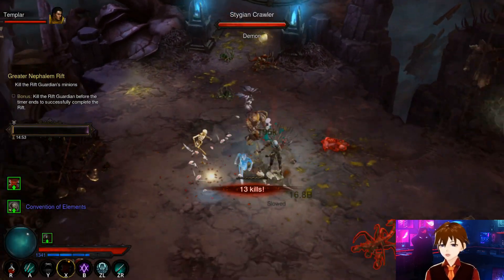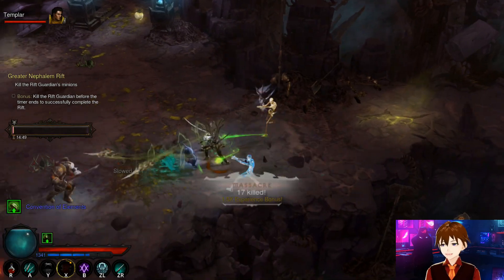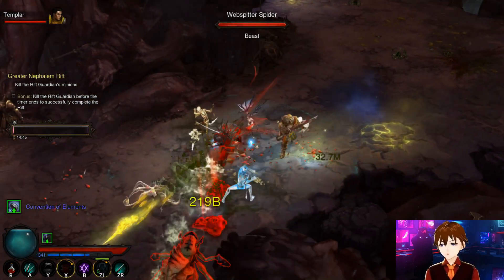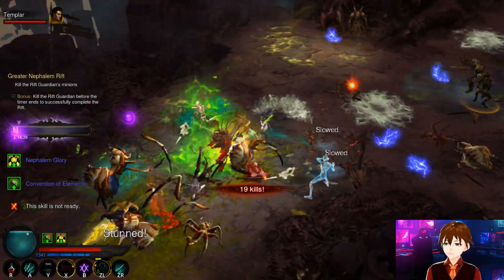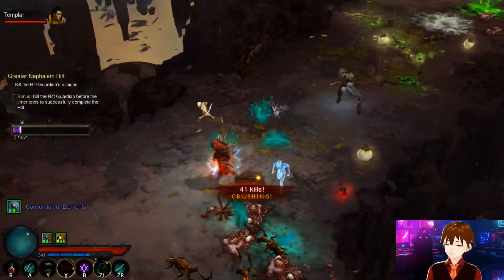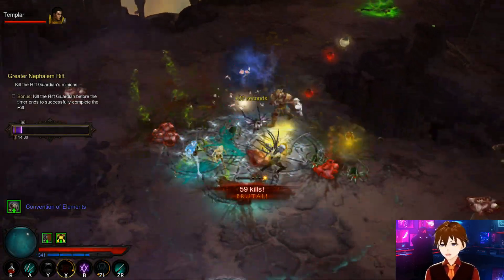First thing you need to do, besides getting a little bit of distance from the enemy, is when you get into the Greater Rift automatically cast your Simulacrums and then start throwing out your Bone Spears. The farther away you are, thanks to Zei's Stone of Vengeance, the more damage you will deal while you're chucking your Bone Spears.